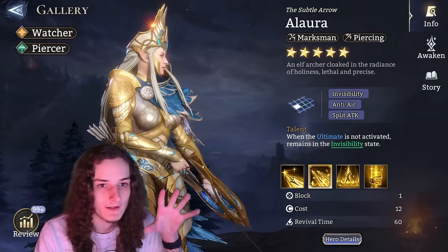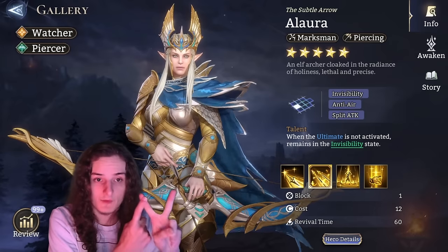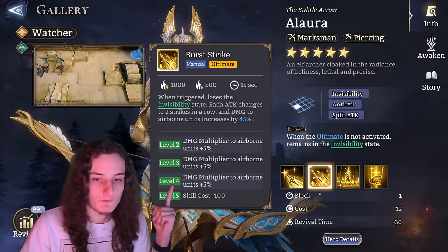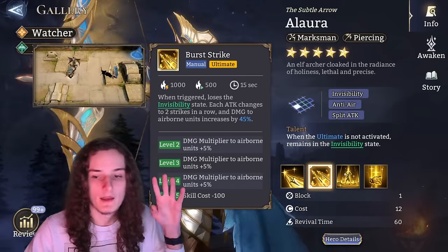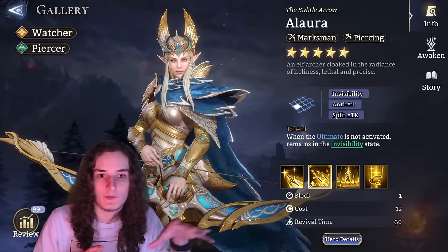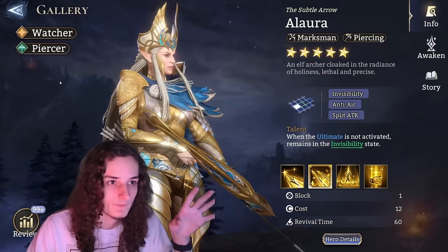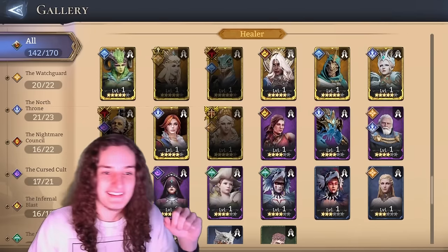Alora is a special case — her use is mainly in completely eliminating the right side by herself. Two crucial things: she needs good gear and she needs a Pierce A-lot. She also needs a lot of skill investment. You really need Burst Strike at max level, plus as much as you can get into Extreme Concentration and Scattered Shots. If your Alora isn't performing and you don't want to wait for crazy gear, she's a good candidate to completely max out so you don't have to think about the right side of Gear A3 anymore.